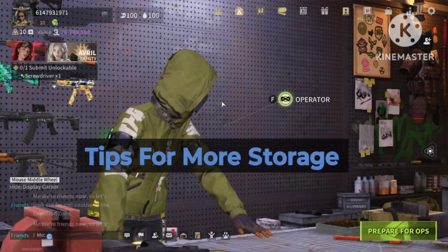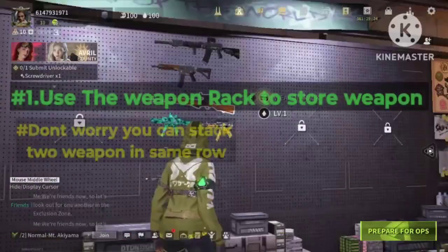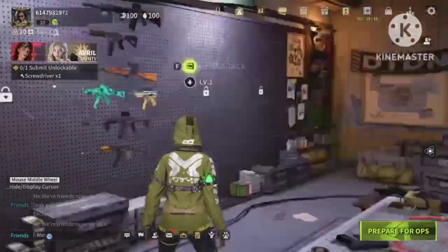Take my tips if you want to increase your storage capacity as a beginner in Lost Light. Tip number 1: use the weapon rack to store weapons. You can stack two weapons in the same row, thus saving a lot of space.